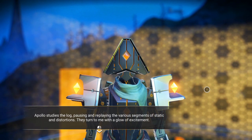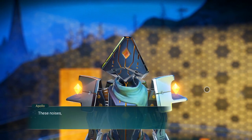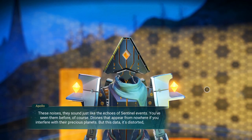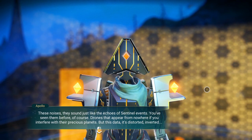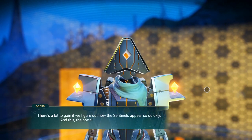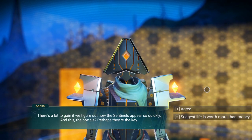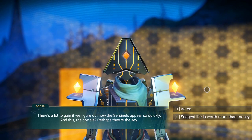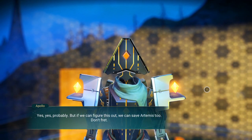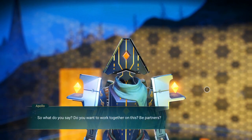Apollo studies the log, pausing and replaying the various segments of static and distortions. They turn to me with a glow of excitement. 'These noises — they sound just like the echoes of sentinel events. You've seen them before, of course. Drones that appear from nowhere if you interfere with their precious planets. But this data, it's distorted. Inverted. There's a lot to gain if we can figure out how the sentinels appear so quickly. And this — the portals — perhaps they're the key.' I suggest life is worth more than money.